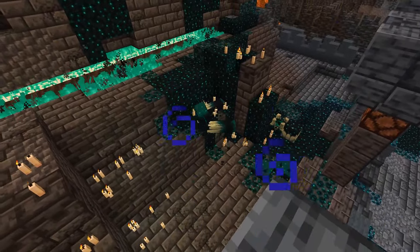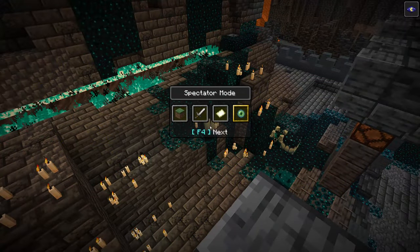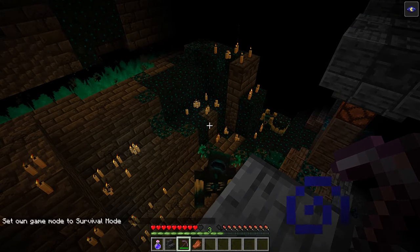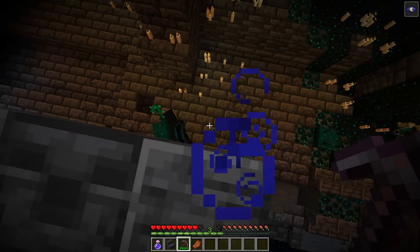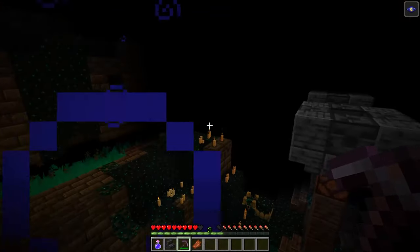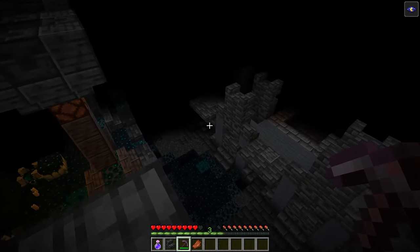Welcome back to the Minecraft Hub channel. Ever since the announcement of the ancient cities at Minecraft Live last year, there have been a ton of theories about what the center of the ancient city is. A lot of these theories state that there's a portal in the center, and I think that's probably correct, considering reinforced deep slate cannot be obtained in survival, will be unmovable in the final release, cannot be moved — it sounds a lot like a portal block.